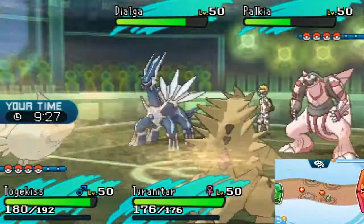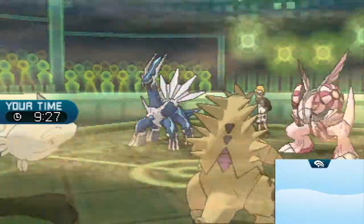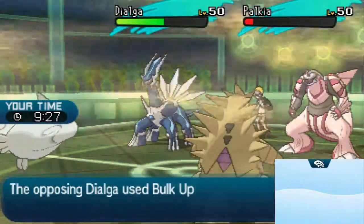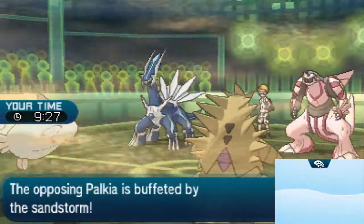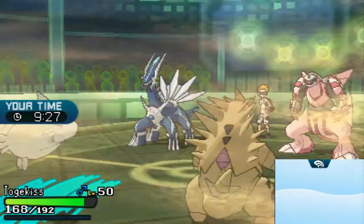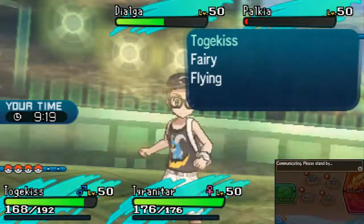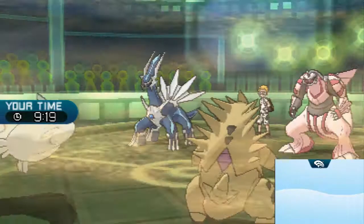I'm gonna Protect Tyranitar and get more damage off on the Palkia. He's just gonna spam Bulk Up. Sand is gonna chip away at it too. Rock Slide will take it out as long as we connect. I'm gonna Follow Me and Dragon Dance. Dialga, I'm not afraid of it — I've got Chandelure in the back. Really weird, Bulk Up on both Pokemon, both of those Legendaries with Bulk Up.